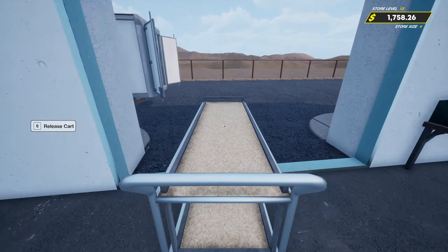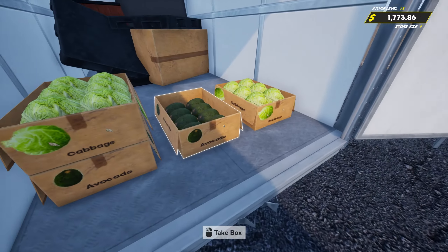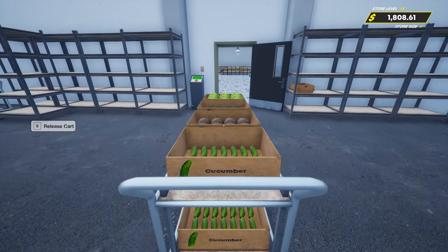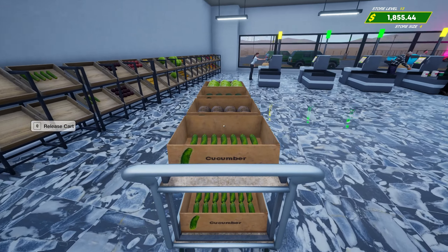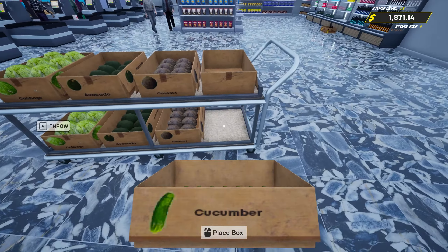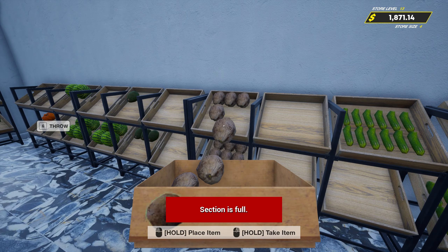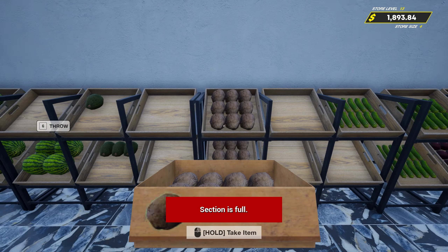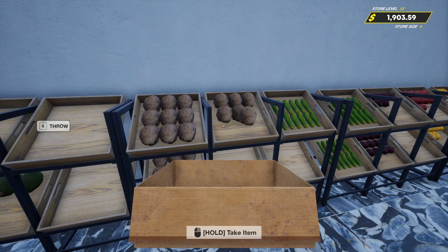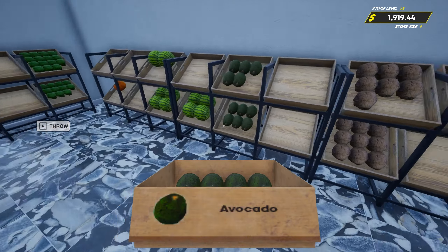I'm tempted just to sell all of our other shelves here, but I know we're going to be going back to a nice organized organization here soon enough. It's just going to be once we get an update for the game that adds some employees and stockers. Just trying to keep things somewhat organized here, but obviously it always ends up being a mess.